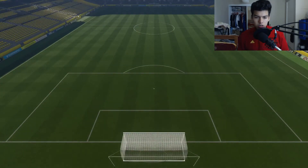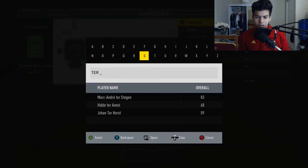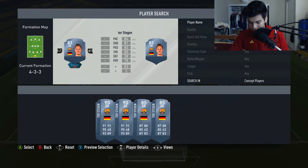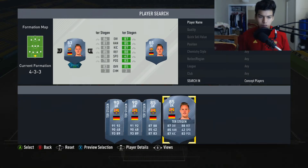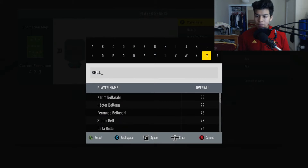The cheap solution - we're going to go for Ter Stegen in gold to start off. We need an 83-rated team. Ter Stegen is going to cost you a grand total of 5,400 coins. We're gonna go for Kareem Bella Robbie at that right back spot.